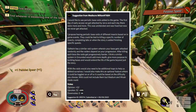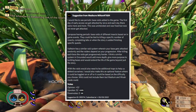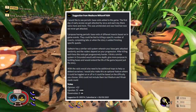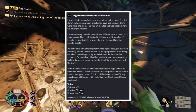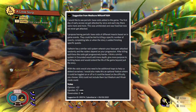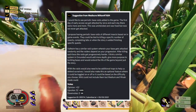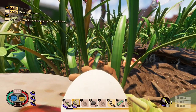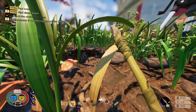The next suggestion is my own, with 52 upvotes: periodic base raids added to the game. On the first day of early access we got attacked by larvae with more and more each day — this was unintended and was fixed, so now we never get attacked. I proposed having periodic base raids of different insects triggered by in-game events like killing a specific number of insects, completing labs, or finishing story quests. Currently there's no real reason to build since insects never attack your base.